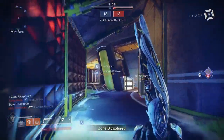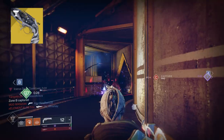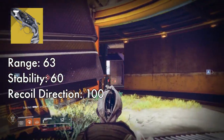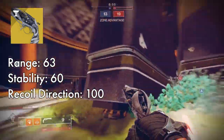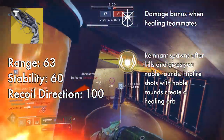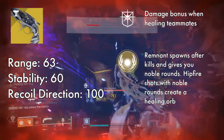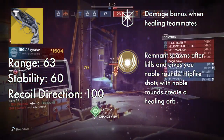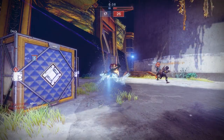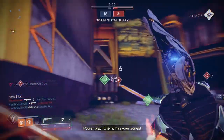Moving over to Thorn's sister, we have Lumina. Lumina is one of the least used exotic hand cannons in Crucible, with only Ariana's Vow being below it. It has 63 range, 60 stability, and 100 recoil direction. Being the sister to Thorn, it has the opposite perks: Noble Rounds, which gives you a remnant on kills that turns your next hipfire shot into a seeking healing shot, and Blessing of the Sky, which gives you a damage buff whenever you heal a teammate. The damage buff takes your gun to around 83 damage per headshot, making it very forgiving — you can 2-head 1-body with this, just like Ace.